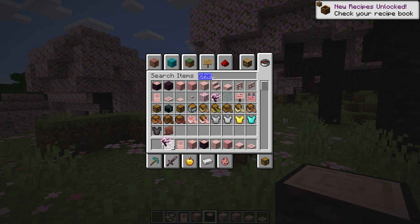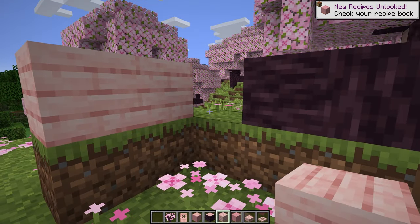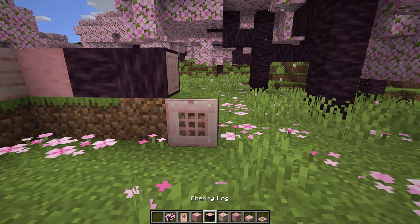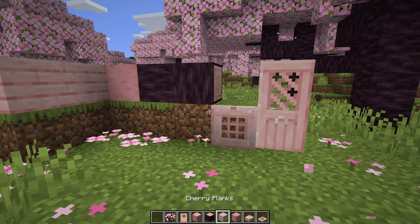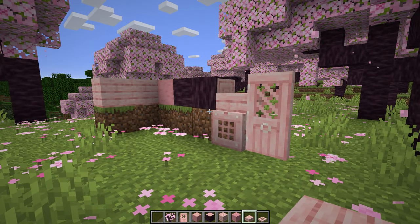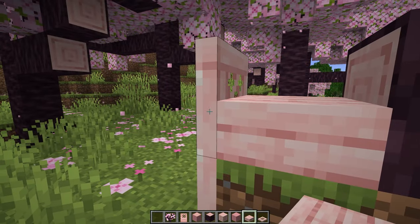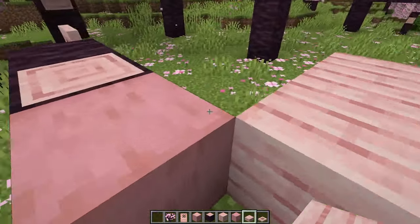Some players have been asking for these cherry leaves for a very long time. But if you pay attention while we're actually in this cherry grove biome, you'll see there are these pink particles in the air which gives a kind of ambience that a lot of players really wanted with that cherry tree vibe, because it adds a really great natural ambience to the biome and also to builds that are going to be done with these cherry trees.